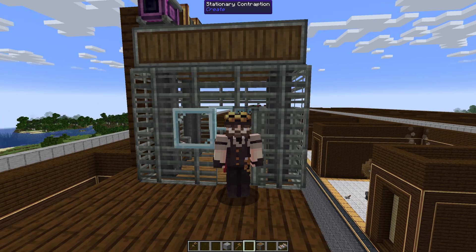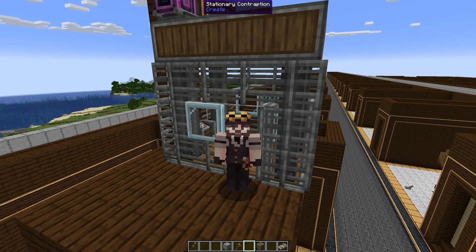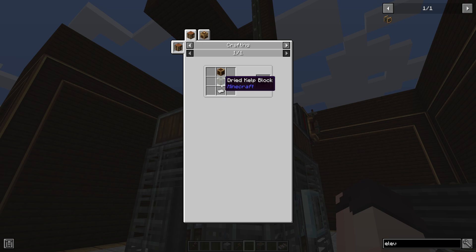Hello everyone, my name is SuperSweet and today I'll be showing you how to make an elevator in Create 0.5.1. The first thing we're going to need is an elevator pulley. To make this you need an iron sheet, a dried kelp block, and a brass casing.